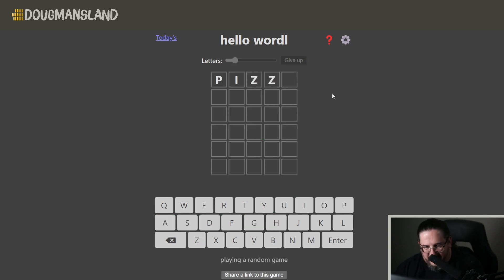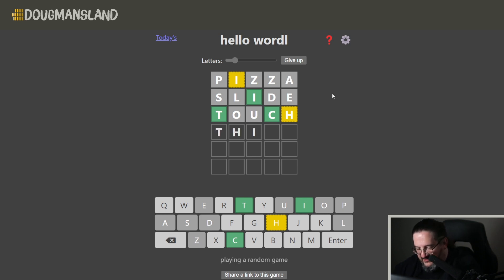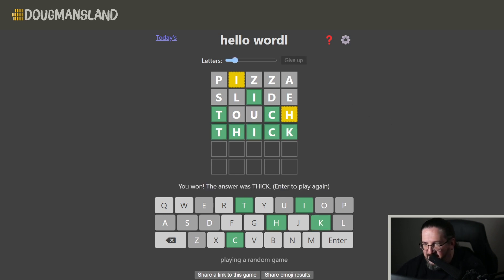One more round of pizza coming up, folks. Last round of pizza gets us an I out of position. Let's try the word slide — the I is now locked into middle position, good. But I need more information. Let's do five original letters: touch. Oh, that gets me the T and the C locked in, and also the H locked in. T-H-I-C — so I think that is going to be pretty easy: thick. There it is, it is thick, just like some good deep dish pizza.